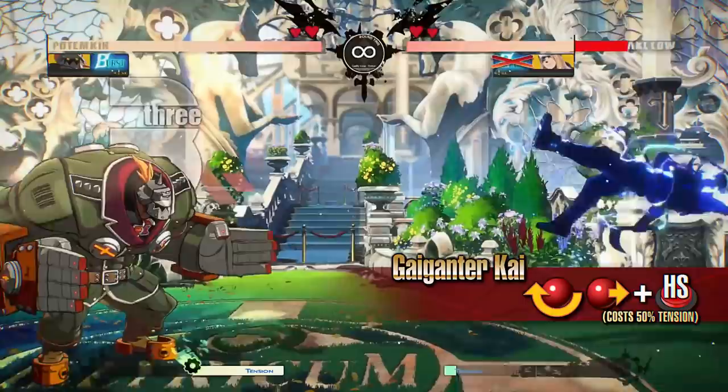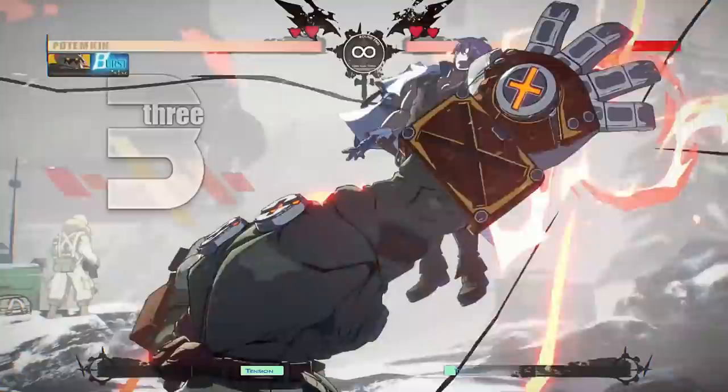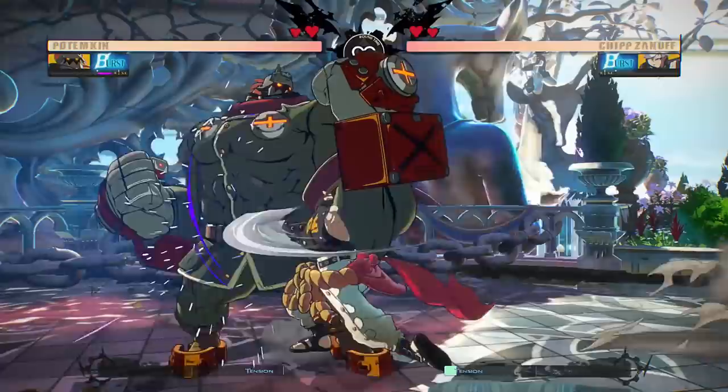The main goal is to catch your opponent with a Potemkin Buster. Use the standing Heavy Slash and sweep in neutral, and get in closer with Hammer Fall and Mega Fist Forward. Once you are in range, pressure the opponent by making them guess between a normal hit and throw. Use Heat Knuckle if you catch them jumping away from you, and FDB against them if they spam projectiles from a distance.